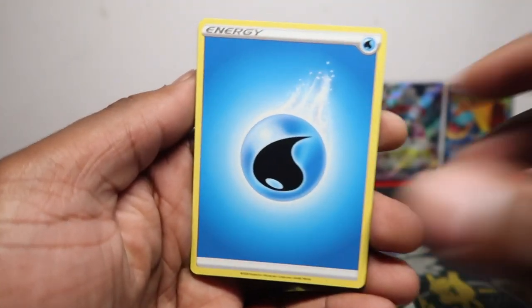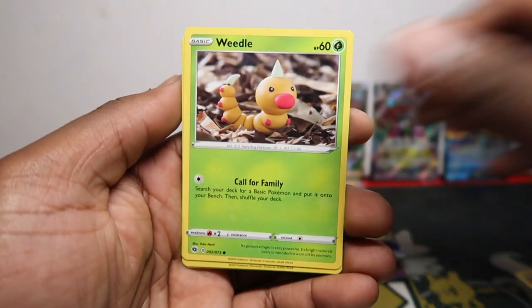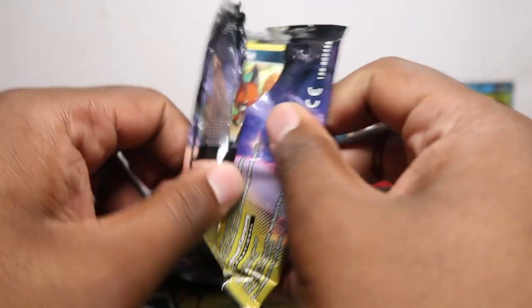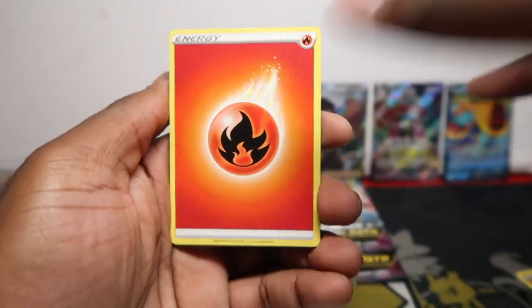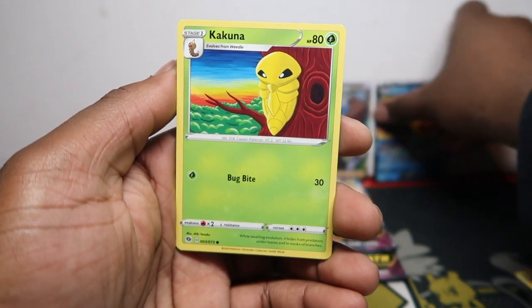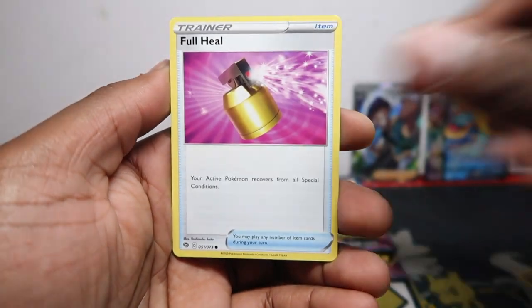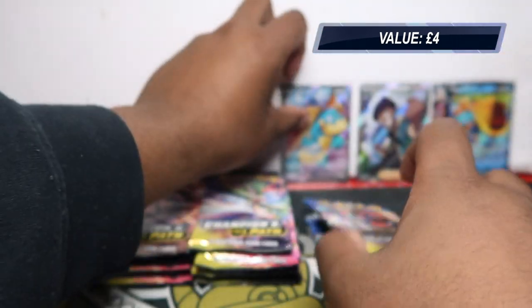Let me know what you prefer — suspense of what's in the back, or going straight to the rares? When I do a 100-pack opening I'll do that. Just a Centiskorch non-holo rare. Pack number two of box three — we'll stack the hits from the same box on top of each other. Full Heal, Nickit, and Dreadnought full art — so that's a good one from box number three!